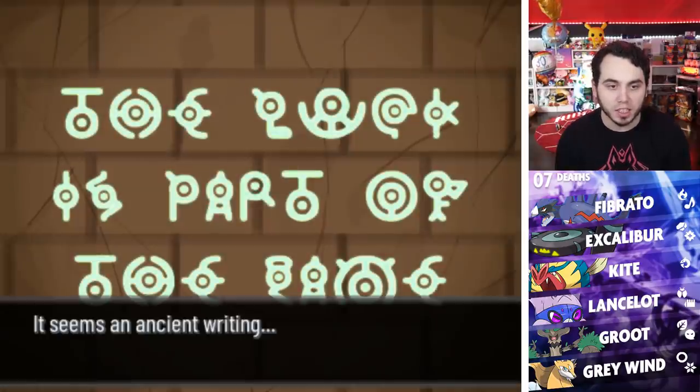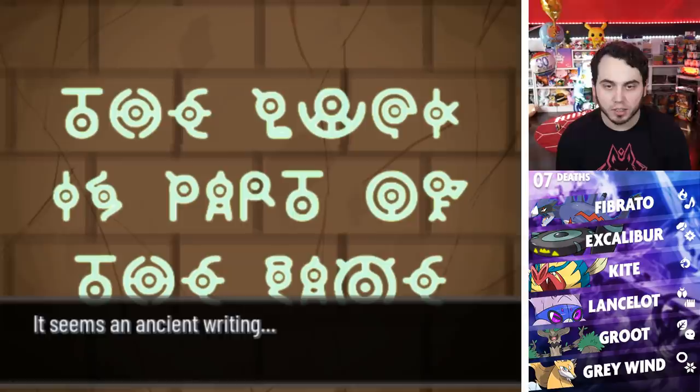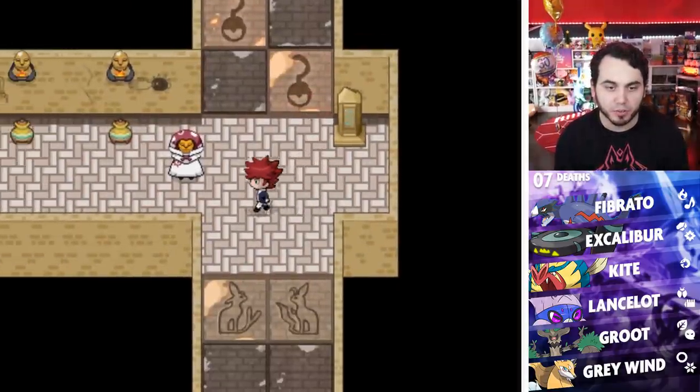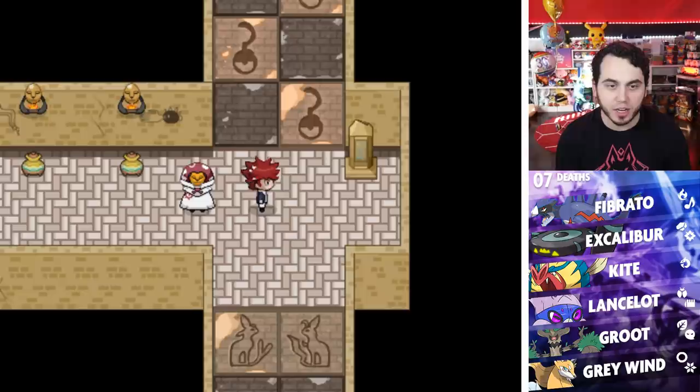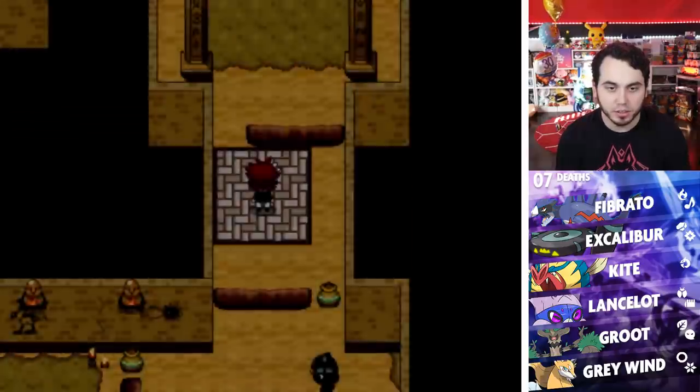This inscription says... I don't know how to read Unknown. Hold up — okay, I get it. It says 'the luck is part of the game.' I had to actually pull up the Unknown alphabet. So that just means I have to get lucky? Oh, I got unlucky. This might take a while.